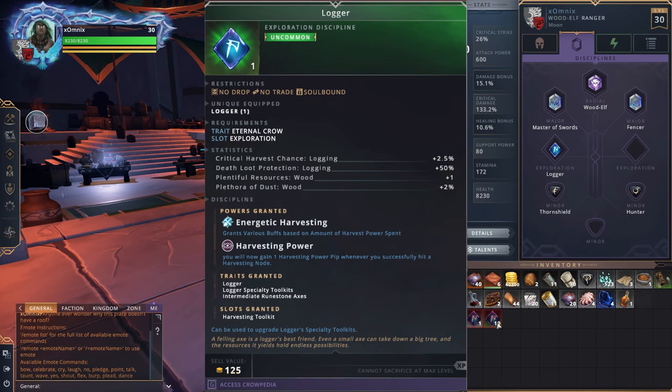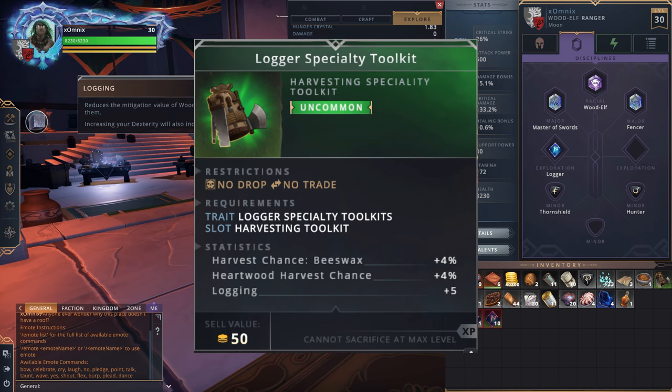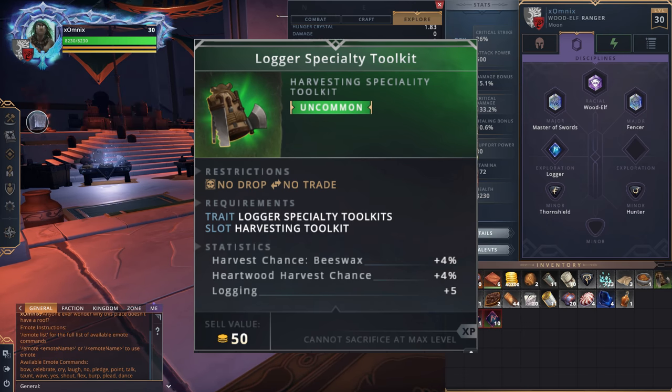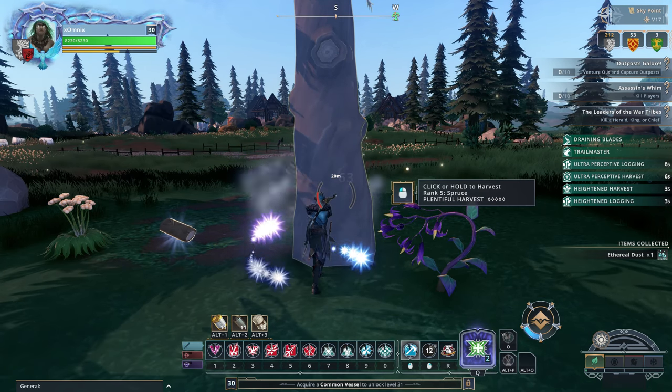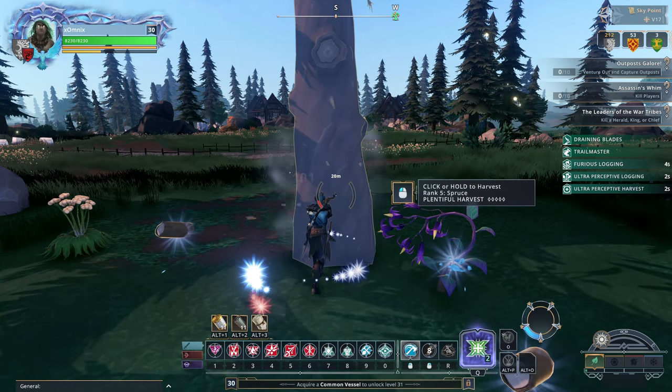Sacrifice or sell the old common one since you don't need it anymore, but you will want to keep any and all greens you find from this point out. After you equip your green discipline, you'll notice that it gives you additional stats, and on top of that it opens up your toolkit slot. Head over to the Exploration Discipline vendor and purchase your toolkit — it's 2500 gold at the time of this video. The toolkit allows you to find rare resources used in advanced recipes, and it also increases your base harvesting stat, which decreases the node's ability to mitigate your damage.